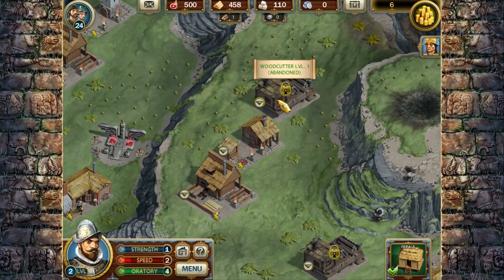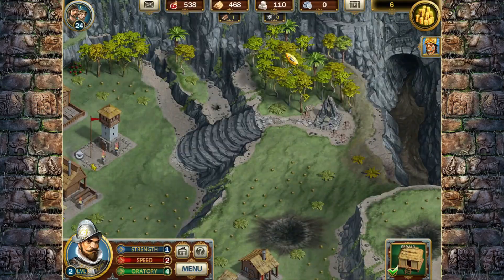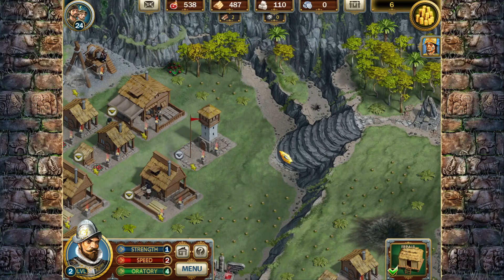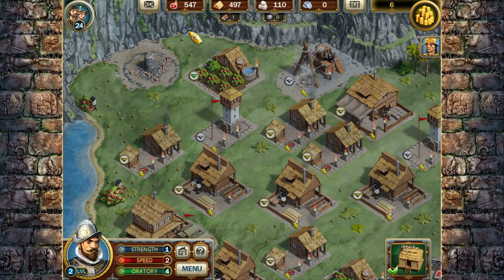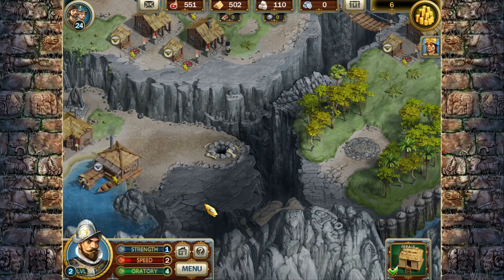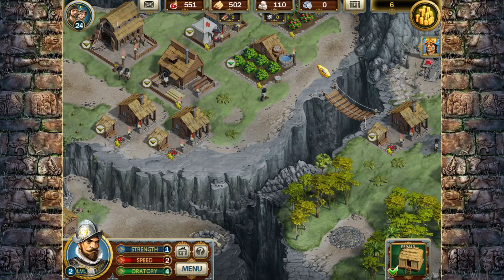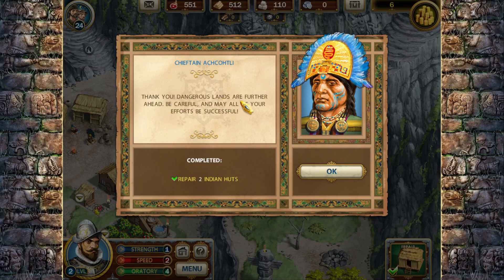The elders have found a way to counter the curse. Soon it will become possible to rebuild the settlement - it would help greatly if you repaired the destroyed huts. I have plenty of resources to do so. I never do find the last secret, even going back over everything. It might have been in one of the other areas through that passage. Dangerous lands are further ahead - be careful, and may all of your efforts be successful.